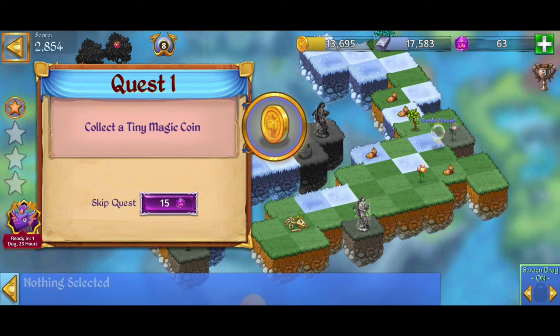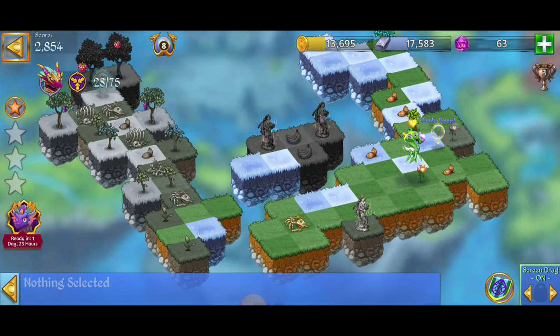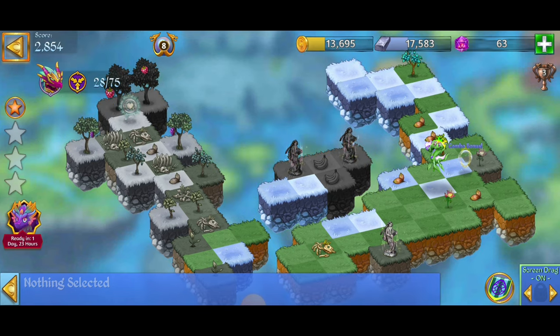I kind of cruised through this the first time I played and forgot to get all the quests completed. We have to collect a tiny magic coin, a magic coin bronze, and a silver coin. So we're going to want to make sure we stay focused on that and do our best to crush it here. We will need some healing energy so we're going to start harvesting.